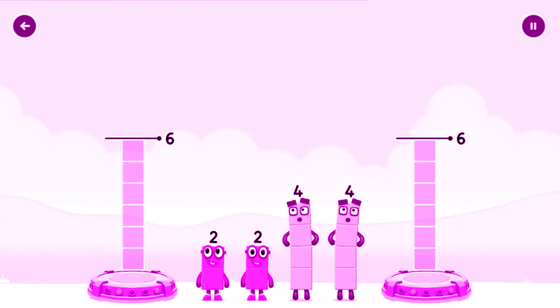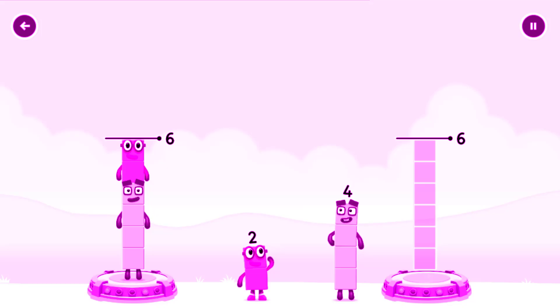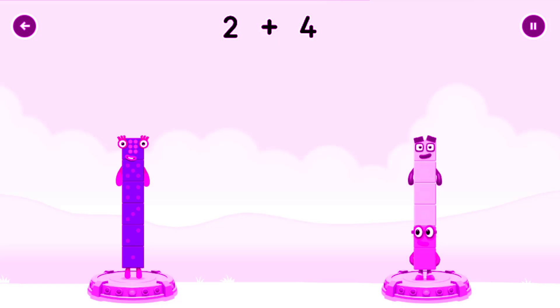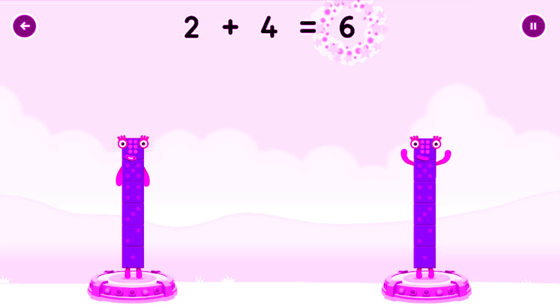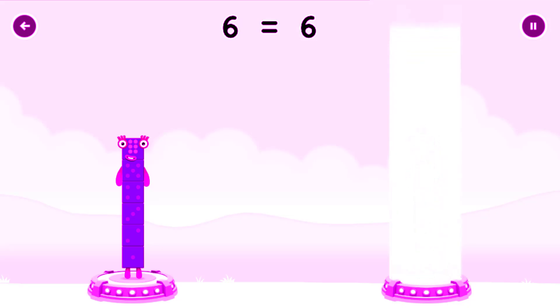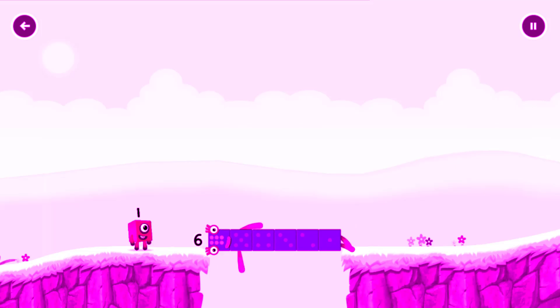Share the number blocks evenly to make 2 groups of 6. 4, 2, 2, 4. You got it! 4 plus 2 equals 6. 2 plus 4 equals 6. 6 equals 6. Well done!